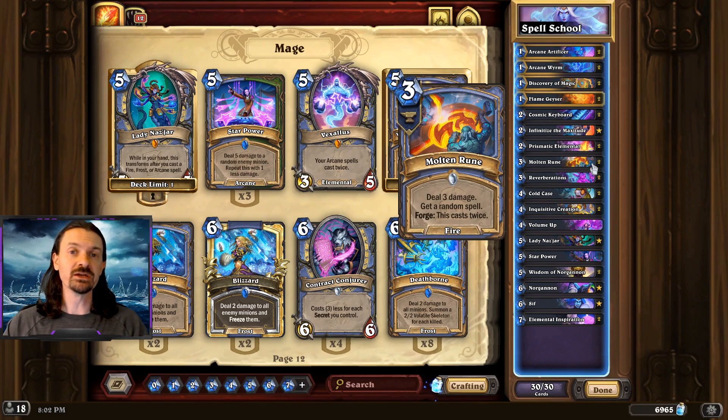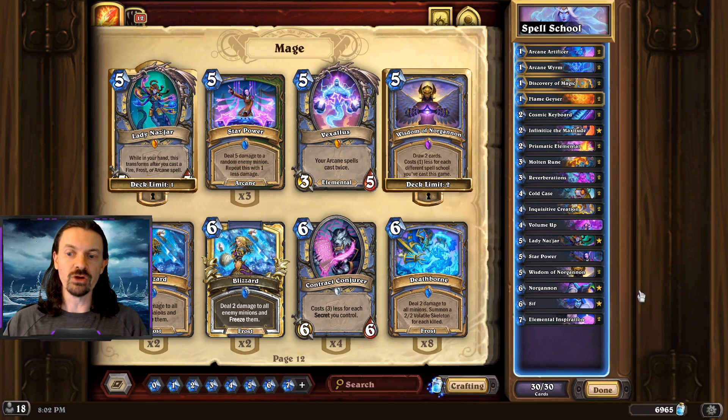On a similar note, when it comes to Molten Rune, you don't always have to forge this card. If forging is a little bit better than a Hero Power, you certainly can. But again, we don't necessarily want to save this Molten Rune for some type of a Sif combo. You can actually just play it, get the one or two random spells into your hand, because they could be from a spell school that you haven't yet played this game, and your overall deck is going to be stronger and more cohesive the more different spell schools that you play.